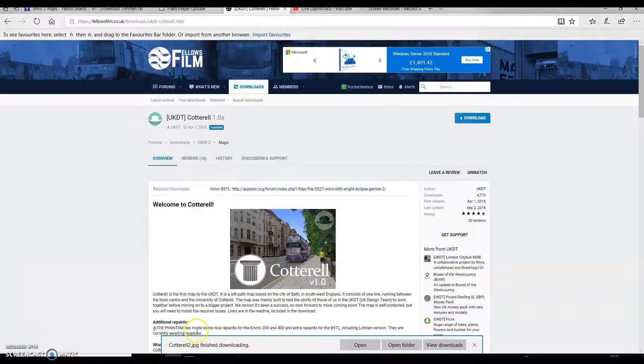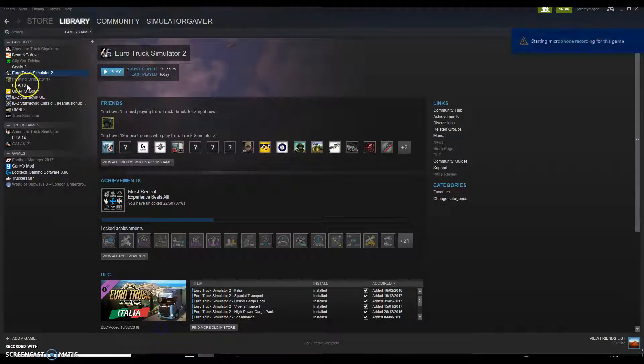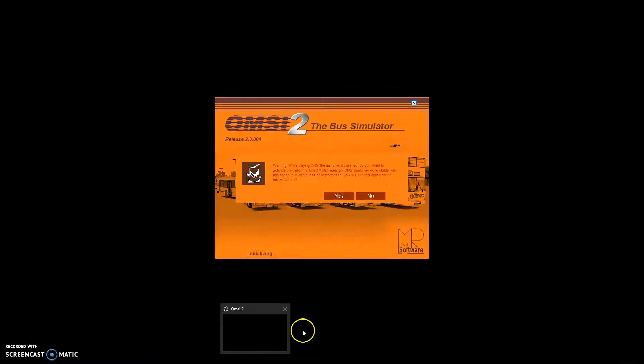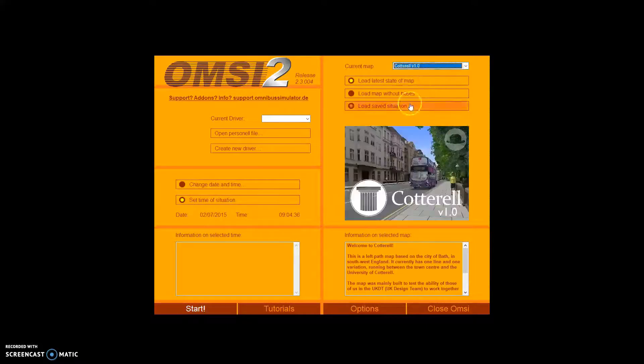Go in here, and then go to Steam, Iron Omncy 2, Launch Omncy 2. These are the add-ons that you can get, but it doesn't really make any difference for the map. Car 12 versus 1.1 — the map without bosses. Start.